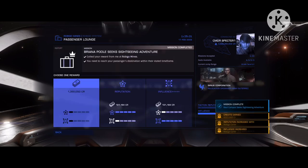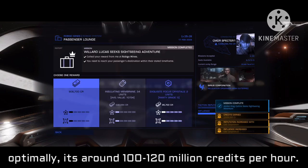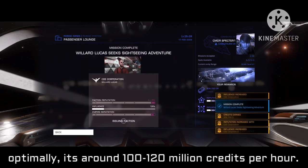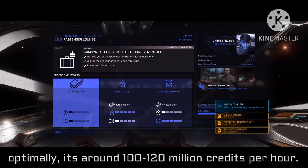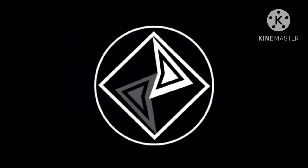Rinse and repeat. I get around 15 to 20 million per run, which is around 10-something minutes each, and the profit per hour optimally is 120 million — some good money right there. In conclusion, this is a nice way to get money and I highly suggest using the Python, but you can use other ships if you want. Anyway, if you have any questions, comment them down below and I'll be there to answer. 07.